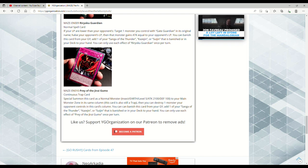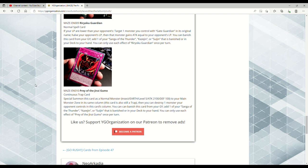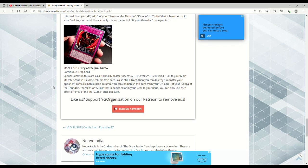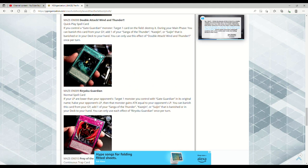Last but not least, they're working Jirai Gumo into this — Prey of the Jirai Gumo. That's a Rare. Continuous Trap: Special Summon this card as a Normal Monster — EARTH Insect, Level 5, 2100 ATK, 100 DEF. That's Jirai Gumo's stats except it's Level 5 instead of Level 4. In your Main Monster Zone in its same column, this card is also still a Trap. You can destroy one monster your opponent controls in this card's column. You can banish this from the graveyard to add one of your Sanga, Kazejin, or Suijin to your hand. Each effect is once per turn.